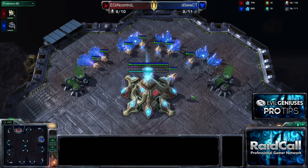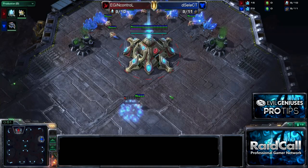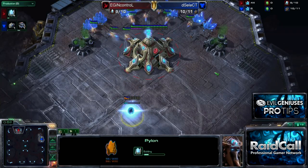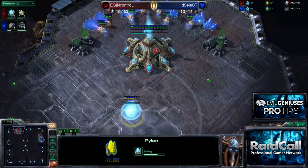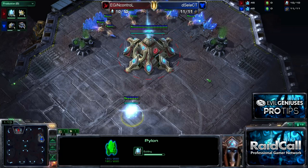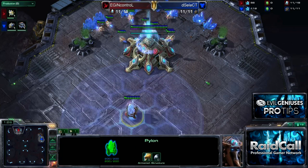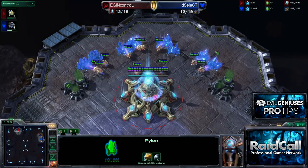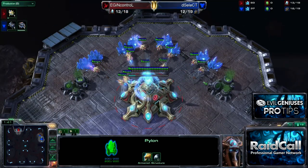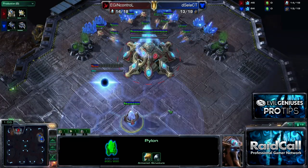You're still going to do a one-gate expand. It could be with one or two gas — I'm going to do it with one gas, because that's just the way I do things. But the idea is you're going to get up from that one gate to four gate pretty quickly. You're going to warp in Stalkers anywhere between six, seven to ten, something in that realm, and you're going to apply pressure to your opponent. We're making enough Stalkers to challenge that first bunker.